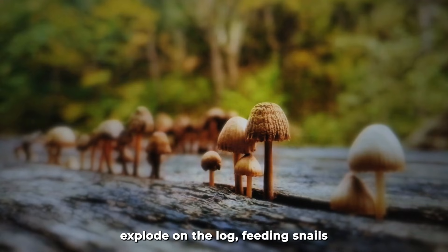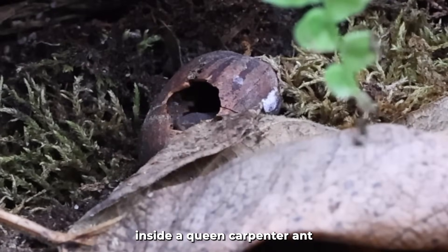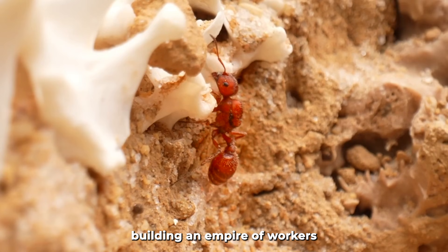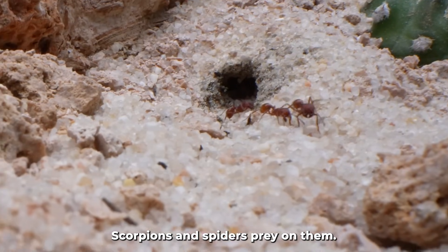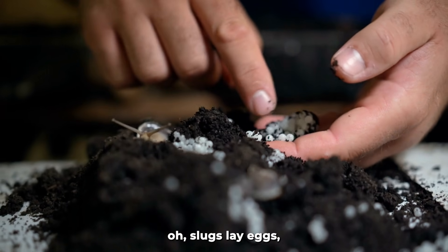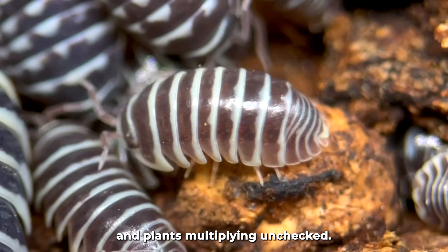Mushrooms explode on the log, feeding snails. Inside, a queen carpenter ant nurtures her first larvae, building an empire of workers that eat insects and honeydew. Scorpions and spiders prey on them. By day 21, slugs lay eggs, but crickets devour them, and plants multiply unchecked.